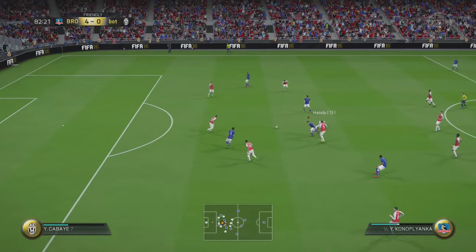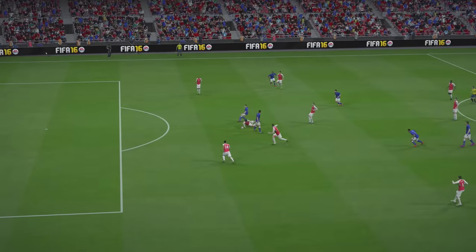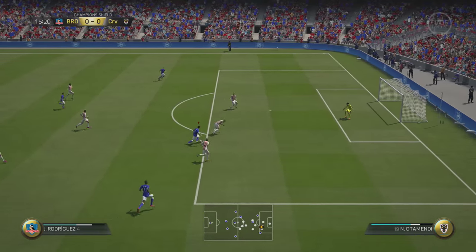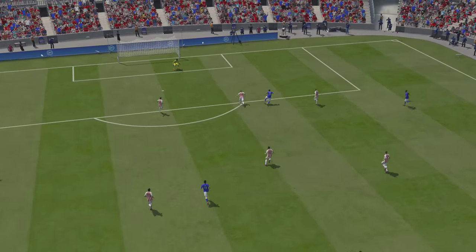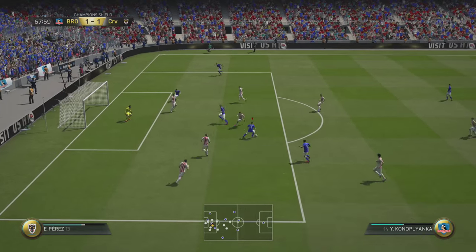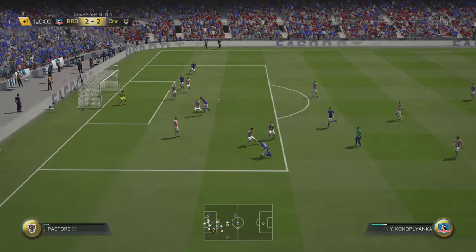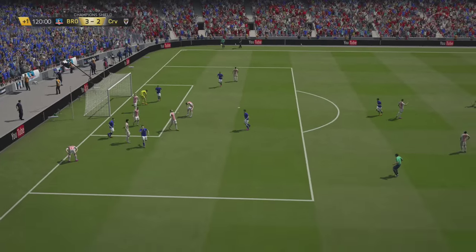The best part of this team is the top three. Konoplyanka is the 'worst' of the three — and when I say worst I just mean he's not quite as good as the other two, because he's still incredible. Inaki Williams though — strength, power, pace, great shot — he's better than other right wingers I've used like Cuadrado and Hulk at this price point. And James Rodriguez is easily the best player in this squad by a country mile. Long shots, pace, just everything about him is incredible.